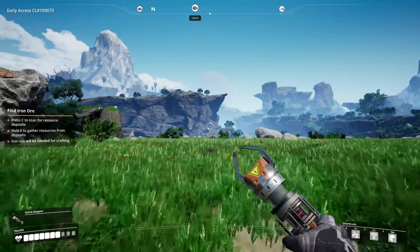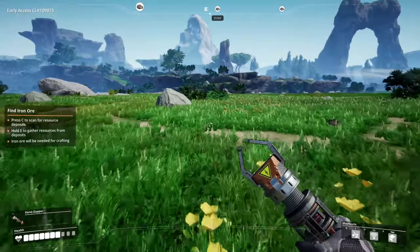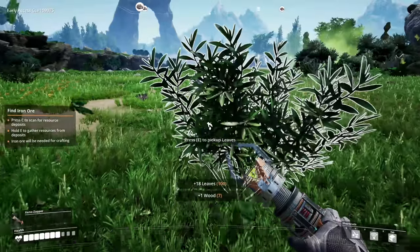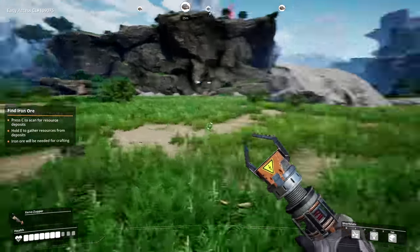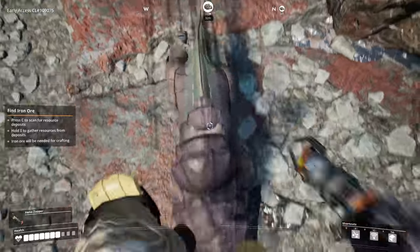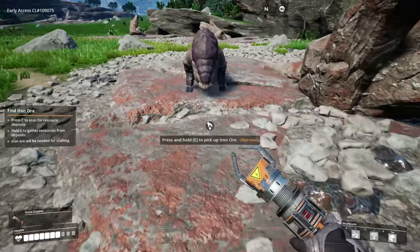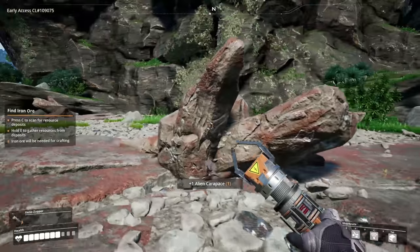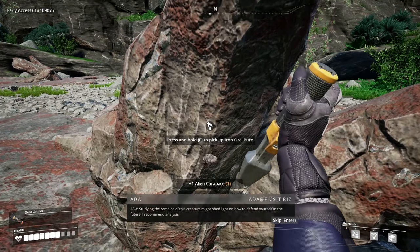There's a bunch of iron nodes over there. Let's start a base over here — we're gonna try to get some things ready to rock and roll for the update once it actually comes, but we're not gonna do any super huge building. We got three iron nodes right here — this looks like a fantastic place to build the hub! I'm so good at this game... not really.